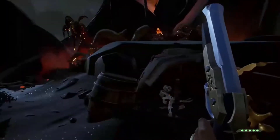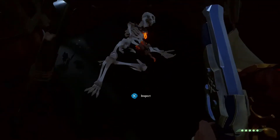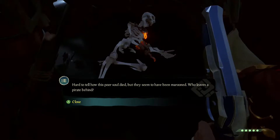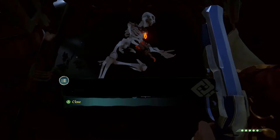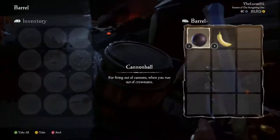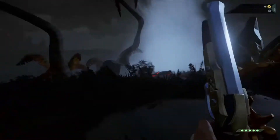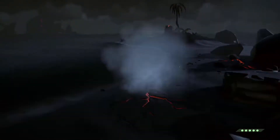That's the bottom side. This island is pretty small. This is what I'm talking about — inspect. There's a bunch of dead bodies around, and it says: 'Hard to tell how this poor soul died, but they seem to have been marooned. Who leaves a pirate behind?' There we go — another 10 doubloons, which is really good. That's an easy way to get some extra cash or level up your items.